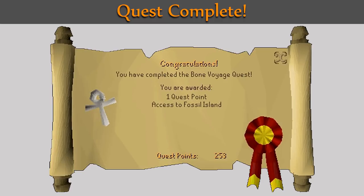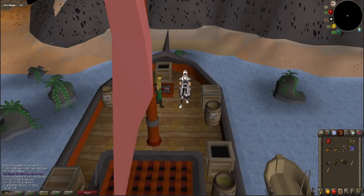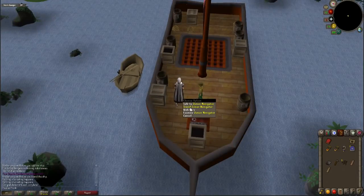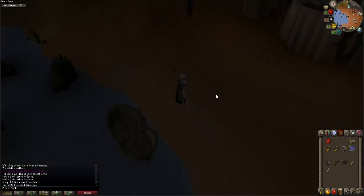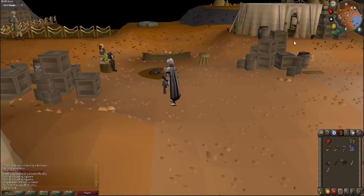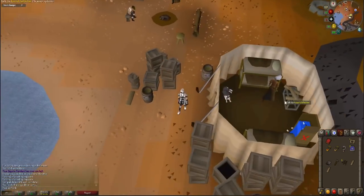Now I'll show you how to unlock the ability to use a bank on Fossil Island. Exit the barge by right-clicking on the junior navigator and select travel. Walk east towards the bank icon inside of the tent. Click on the dismantle chest to build the chest pieces.